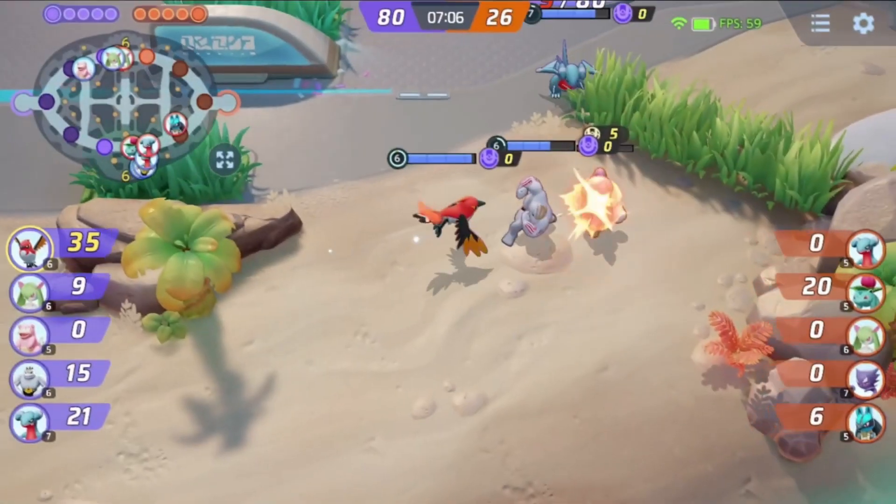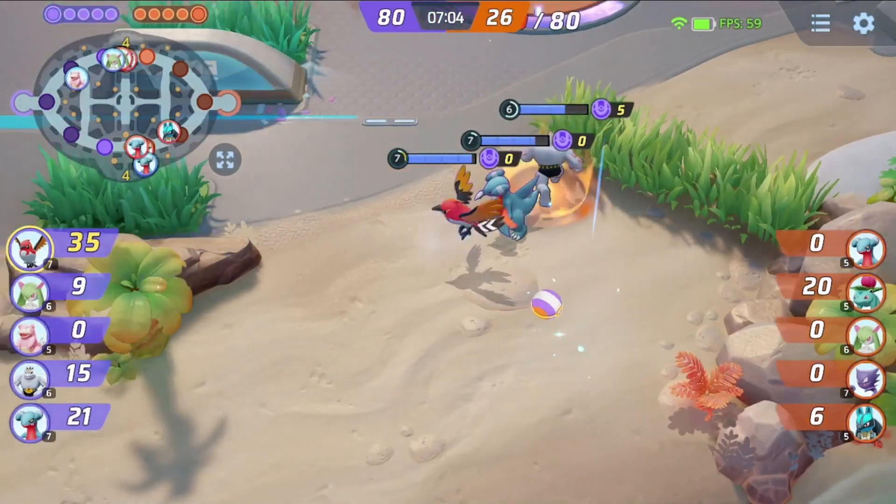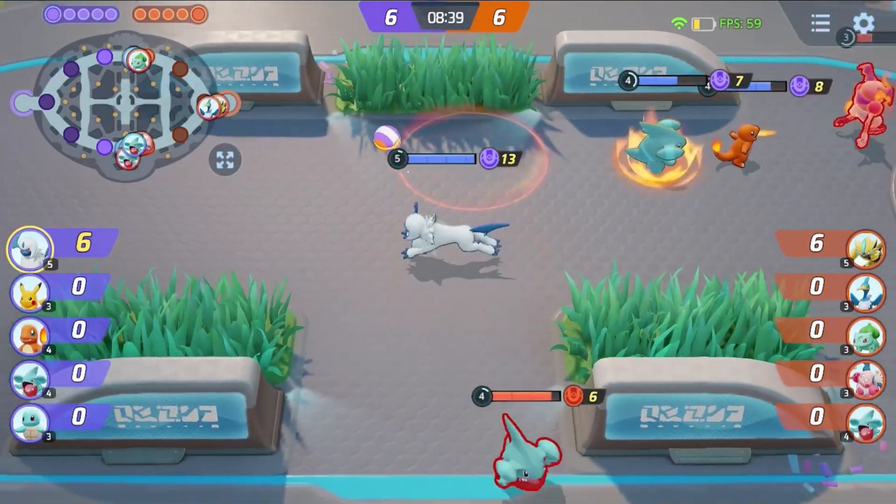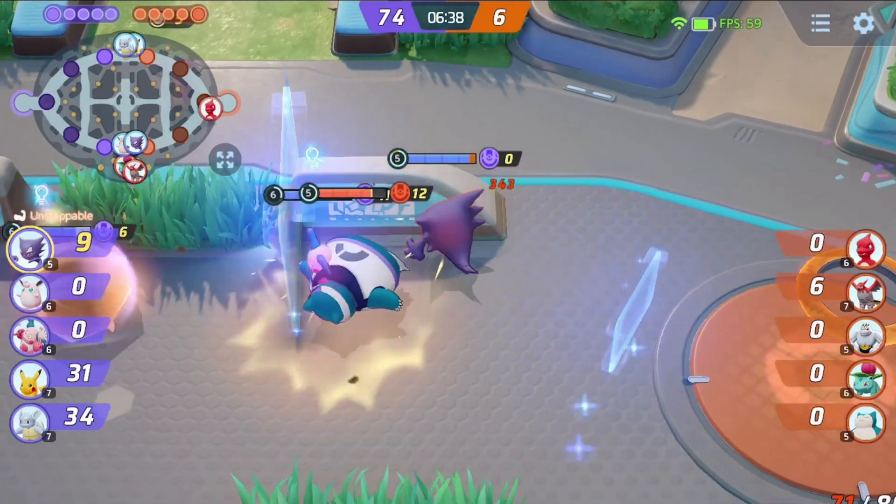Speedsters usually control the central area of the map and are generally the quickest to level up on your team. They also will usually switch between the top and bottom of the map to support current objectives.